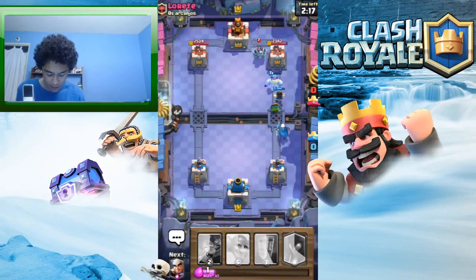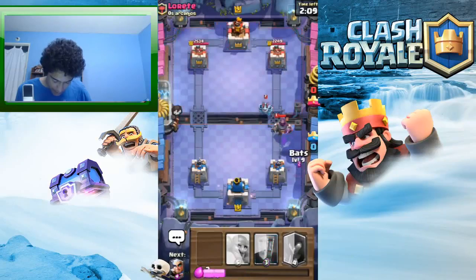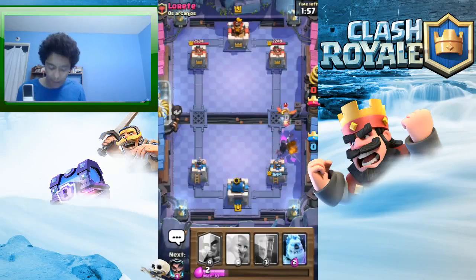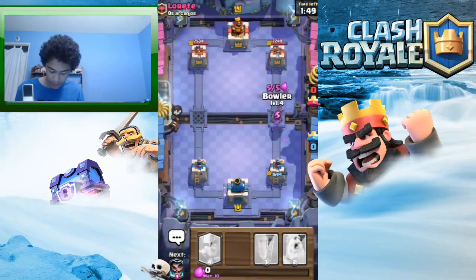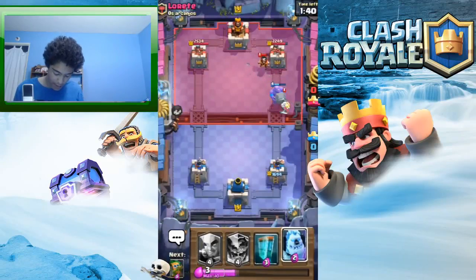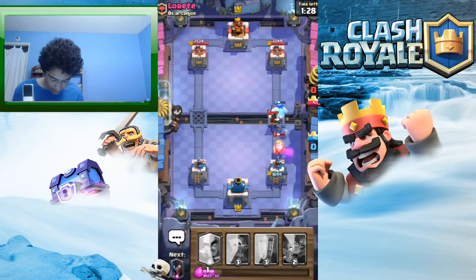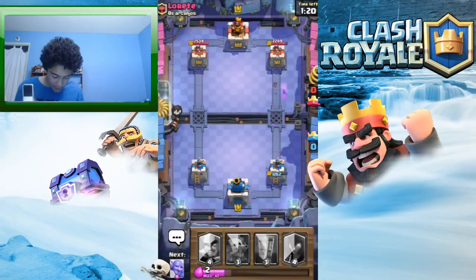The magic archer is kind of good actually — when I used it in the magic archer challenge it wasn't that great, but I think they might have buffed it. It looks like it does a little more damage. This match isn't going the best — that royal ghost is killing me, it's so annoying. I wish I had it, I really do.